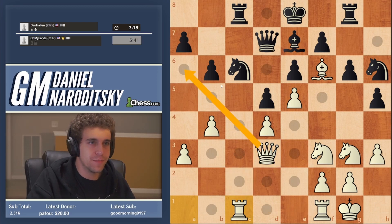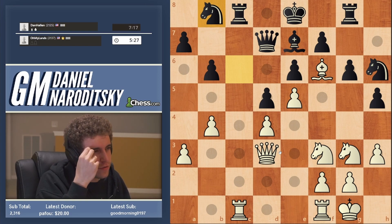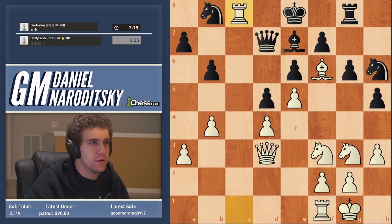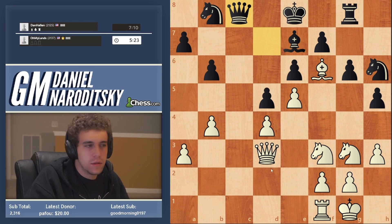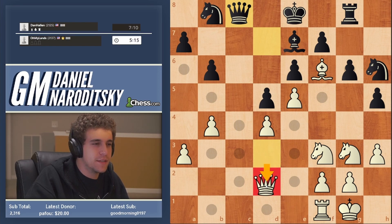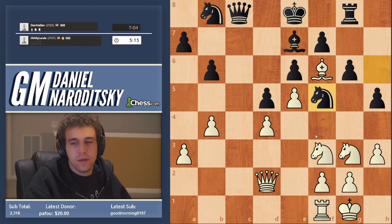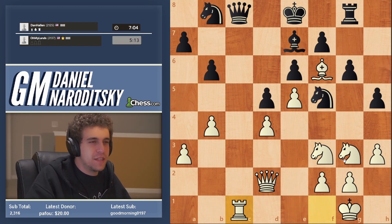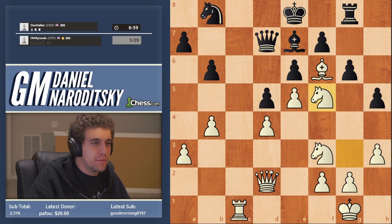Rook c1 and we have a very clear plan of doubling on the c-file. Queen a6 is something to consider in certain positions, but knight b8 - wow, this has to be winning for us. The high-level goal is to take control of the c-file. Queen e3 or queen d2 - queen d2 may be marginally more precise because if he goes knight f5 that does not occur with tempo and we can play rook c1 anyway. Rook c1 - we have the c-file now. We've won the queen side battle; let's see if we can win the king side battle.